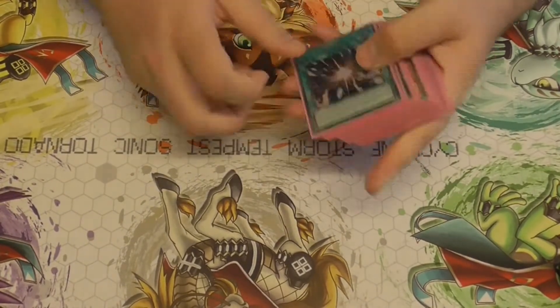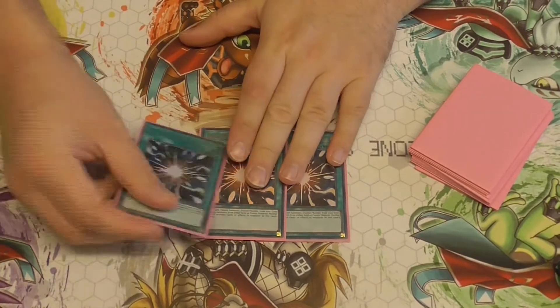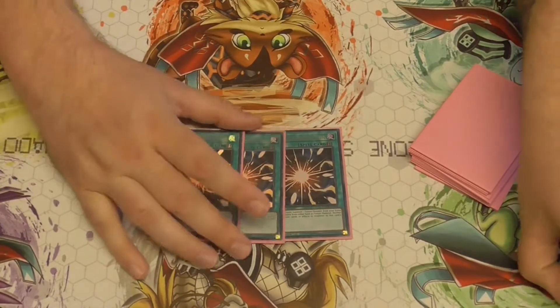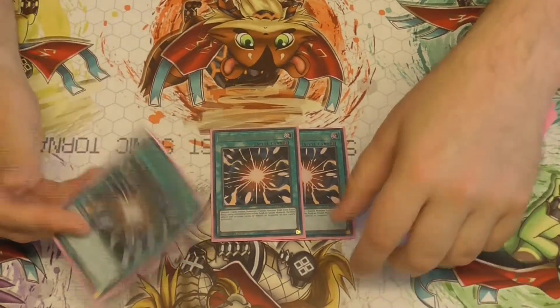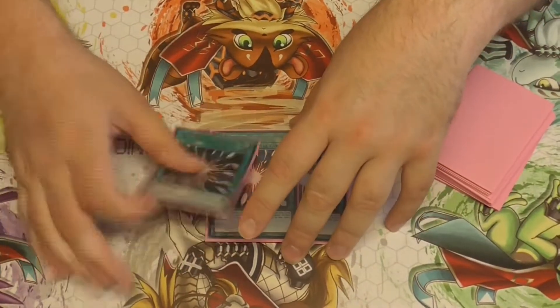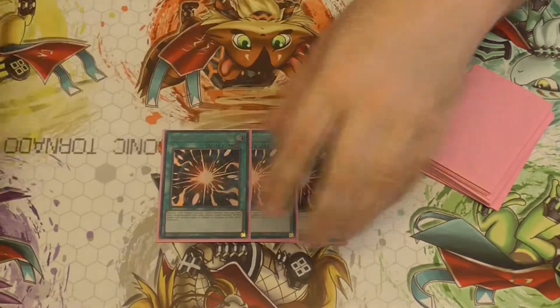For board breakers I'm playing 3 Super Poly. With Tearlaments running around, you need to play some kind of board breaker, and Super Poly is really, really good — they can't respond to it, which is just insane. And you can put stuff in the Graveyard with it.